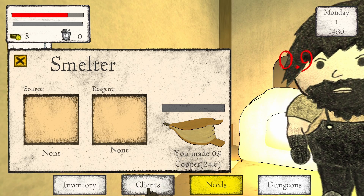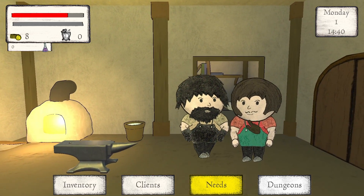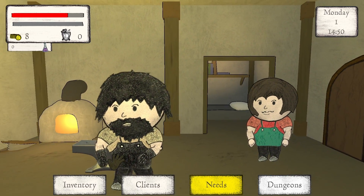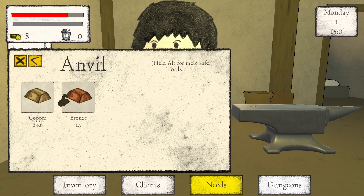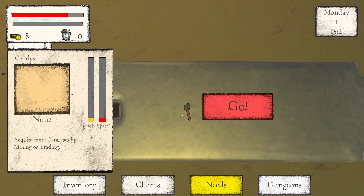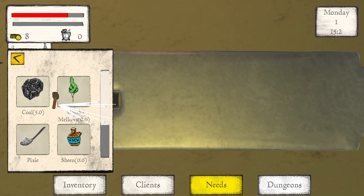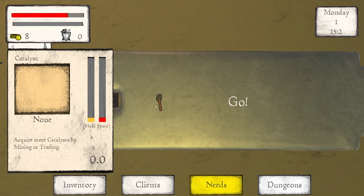Okay, client. Just a moment — it's sleeping. Do I use the anvil? A pen! Hold space, hold space. Crap, did I smelt all of it? I don't have any of that. How do I escape? Go — wait, what?